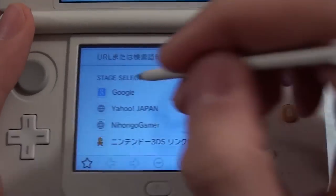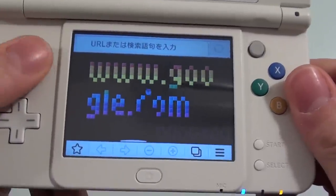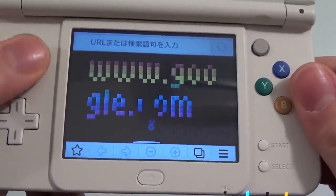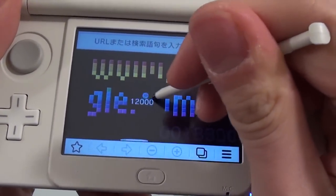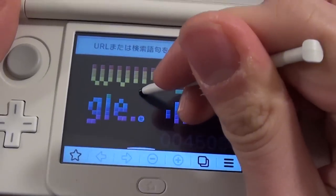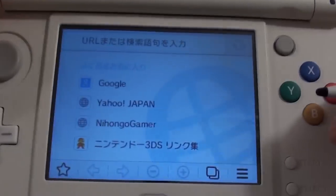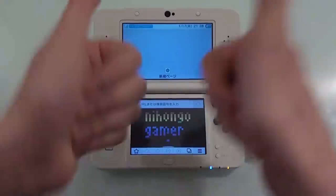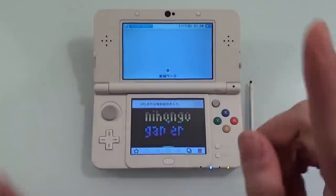So there you have it, guys. Basically you tap in the tune, you choose your level, and you can actually make your own levels. You can control it with the slide pad, the directional pad, or you can even move it around using the touch stylus. That is fantastic — you can really count on Nintendo to come up with cool stuff like that. That's so awesome. Don't forget to comment, subscribe, share all the links and all that good stuff, and I will see you in the next video.